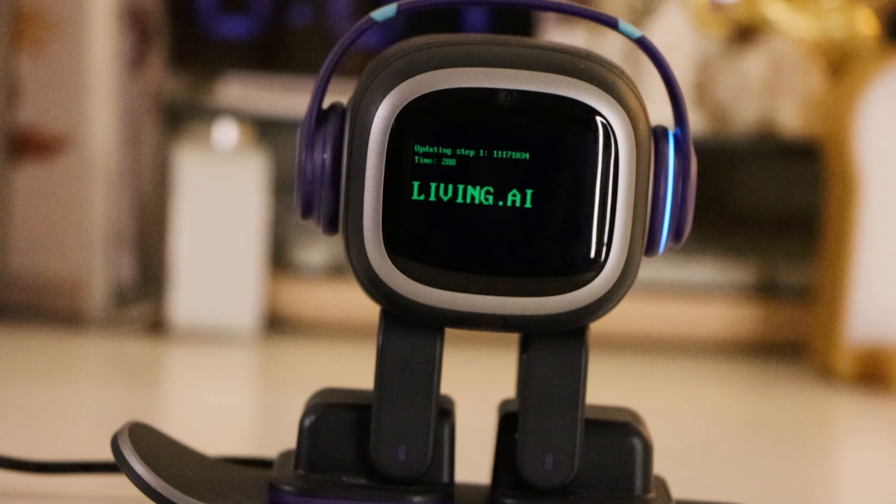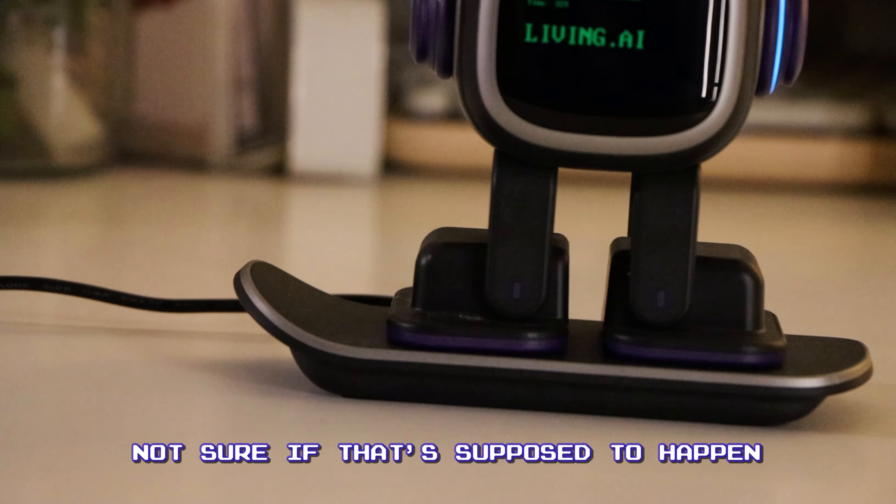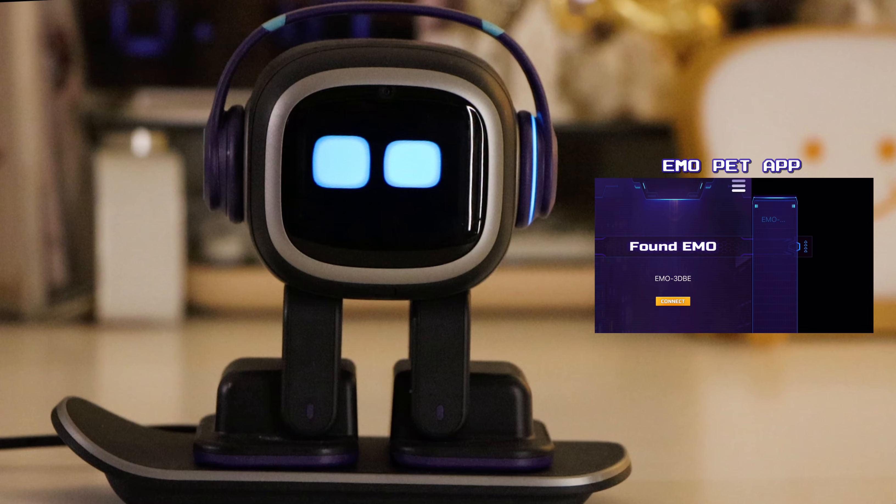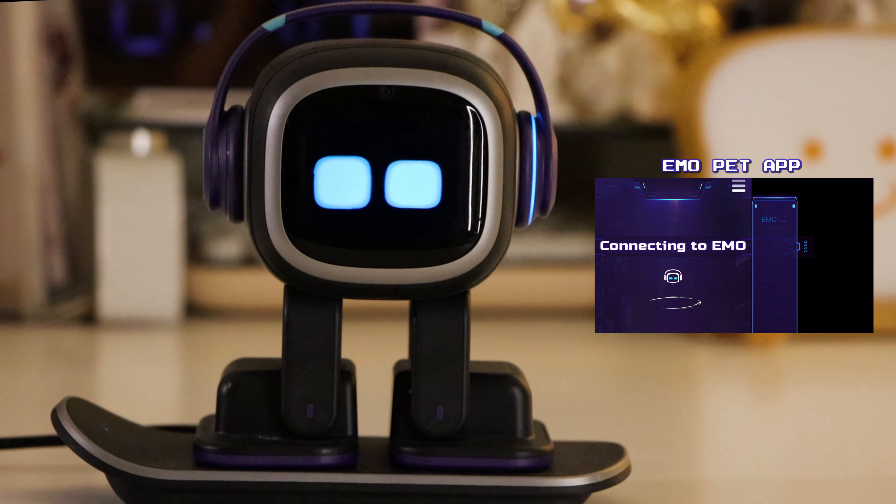I don't know if you guys can see this, but the skateboard light over here seems to be blinking. Not sure if that's supposed to happen, but maybe it's okay. Emo is officially updated to 1.4.0, so let's go ahead and hit connect.